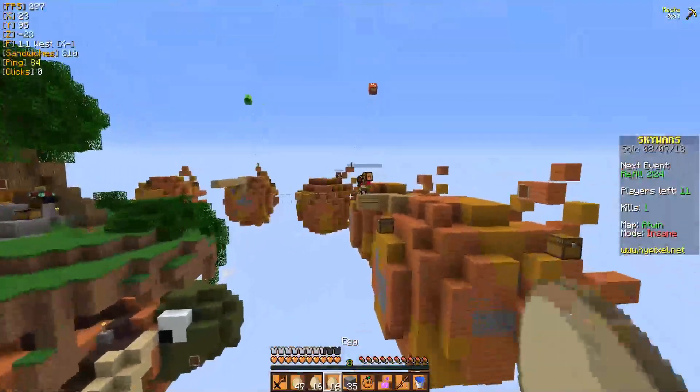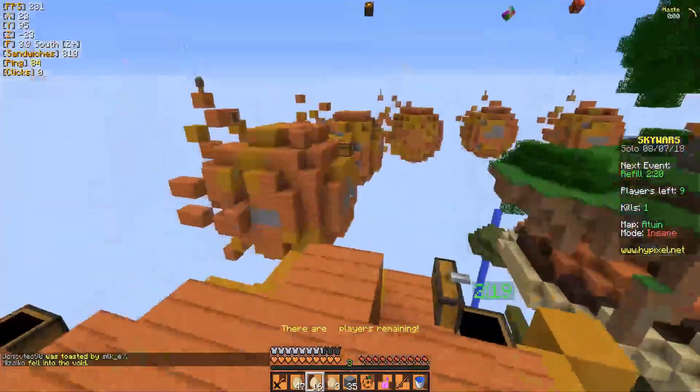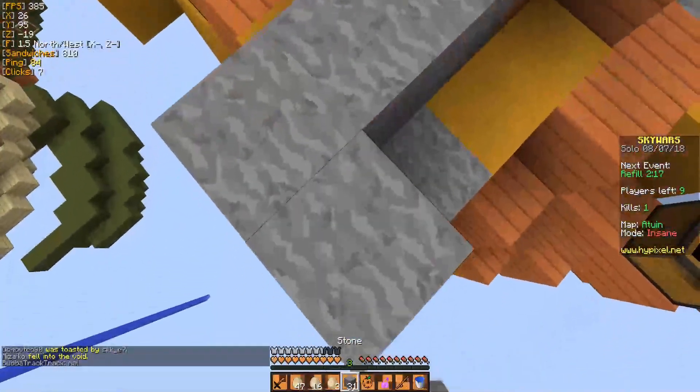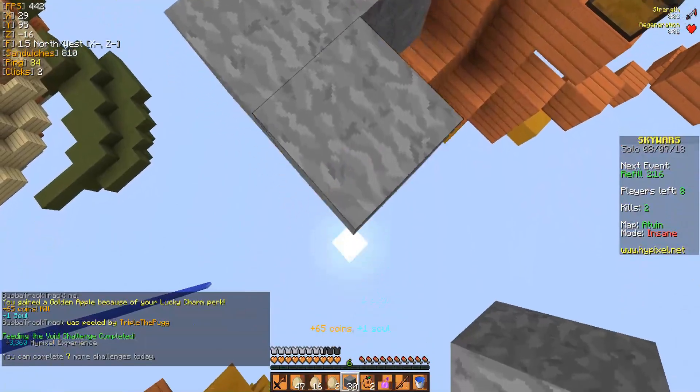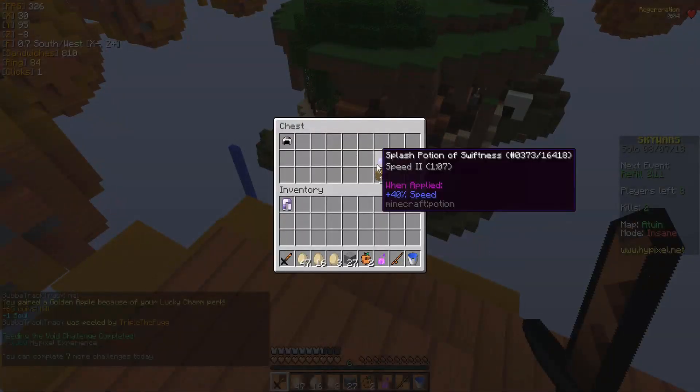Go like this — boom, easy! The best thing about the farmer kit strategy is once you get a kill, you have access to their island. It's a free island to loot — that's all access to you.